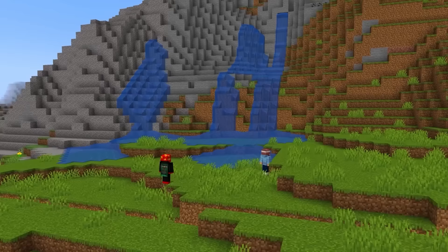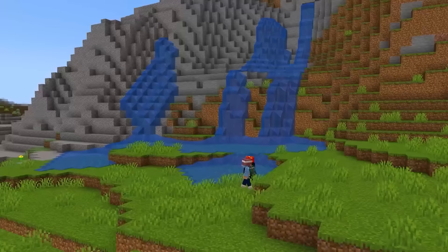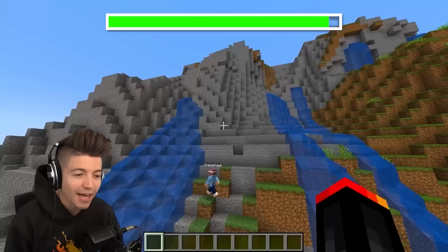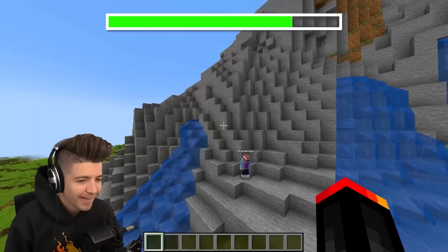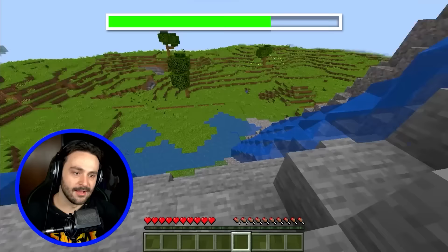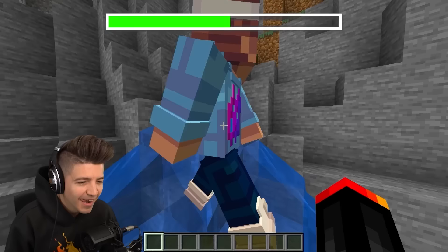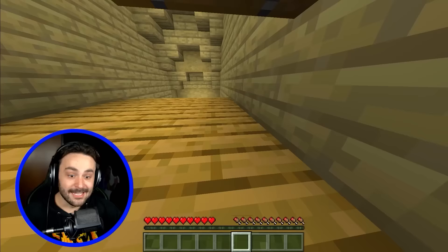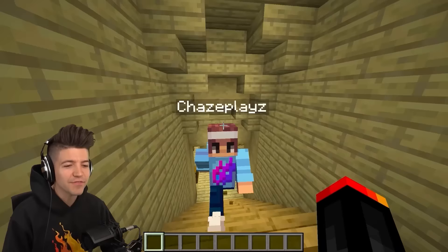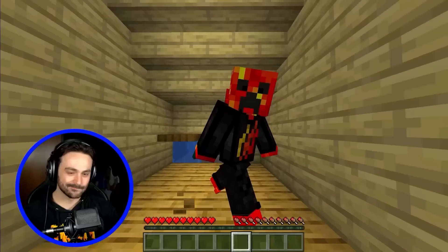There's a secret base somewhere — you gotta find it. I'm literally right behind you. Did you make this mountain? No, this is a naturally generated mountain. He thinks it's something to do with the water — I think it's one of those hidden chests behind water that opens a door. You'd have to start swimming in it. Yeah, it is! Okay but would you have known that though? Honestly no. What's the rating? 7.2.